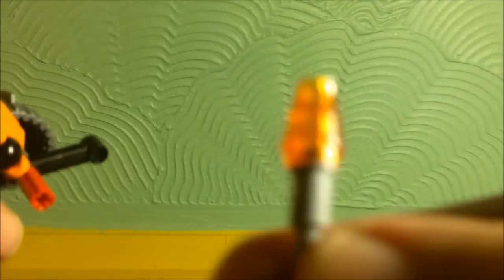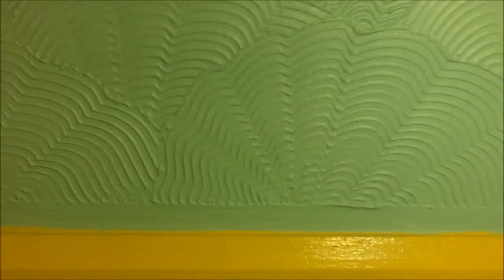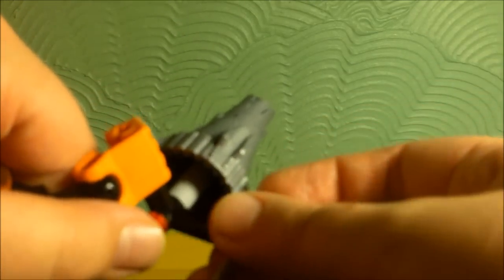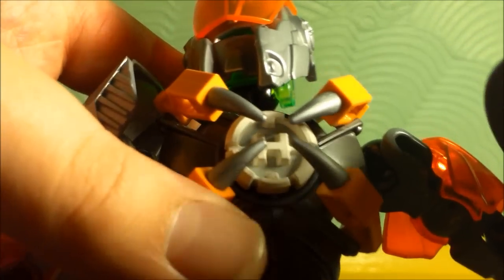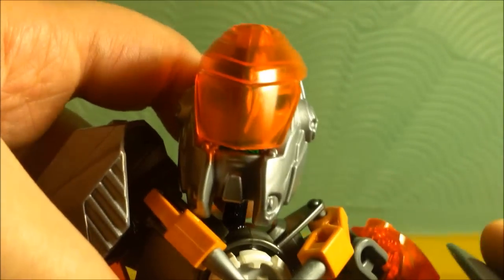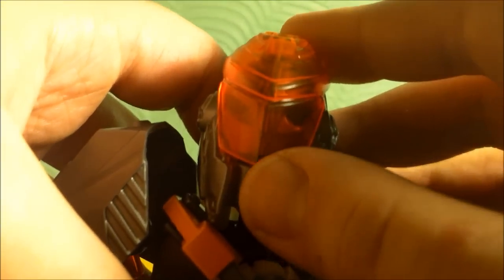I'll show you the flick fire missile first — it's just the regular flick fire missile slotted in there. And that shoots out; if you flick it quite hard it will shoot out with some force. He also has these claws protecting his hero core.